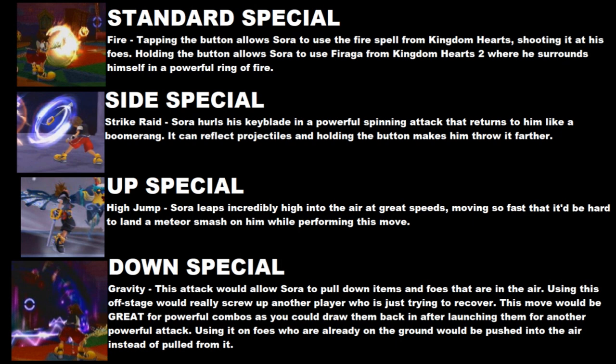Sora's standard special would be his fire spell. Simply tapping it once will allow him to shoot it, and tapping it repeatedly will allow him to rapid fire, similar to how it works in Kingdom Hearts 1. However, if you hold down the button, Sora will instead surround himself in a ring of fire as a barrier, like in Kingdom Hearts 2.